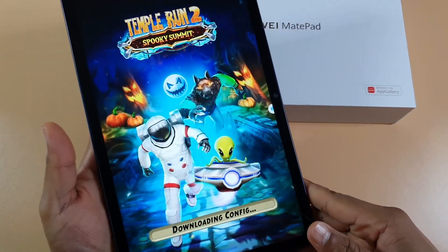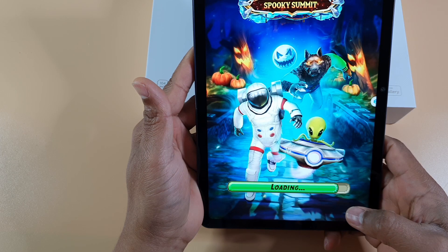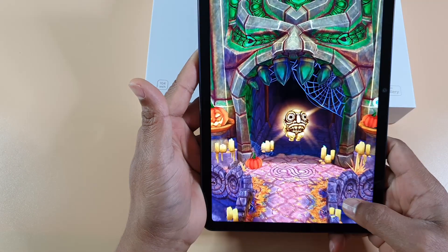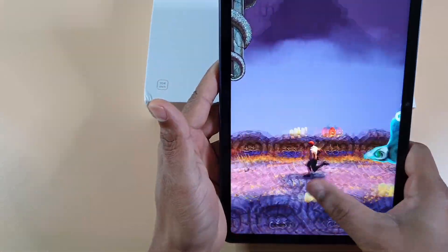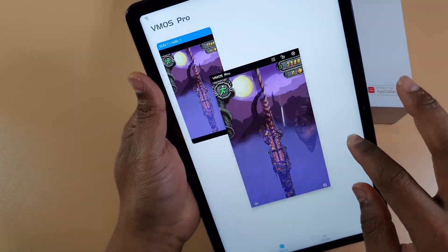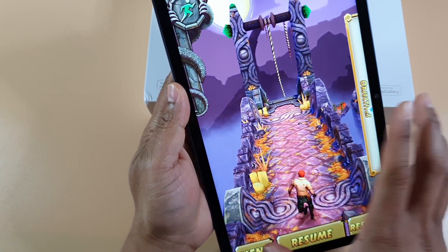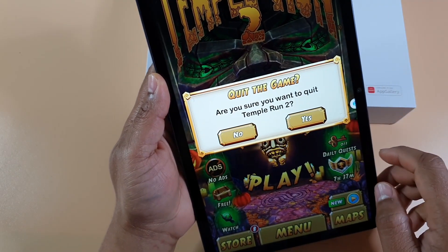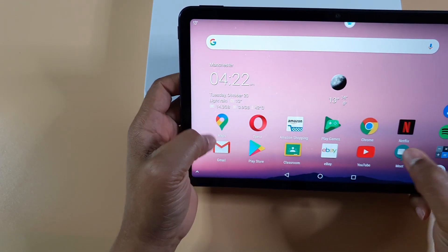All working fine. Inside VMOS you can see I've got the Play Store — I can search for games and apps and install them. I've got Gmail, Google Classroom, eBay all working fine. Mortal Kombat is there and working fine. I've also got Spotify working — everything is working.